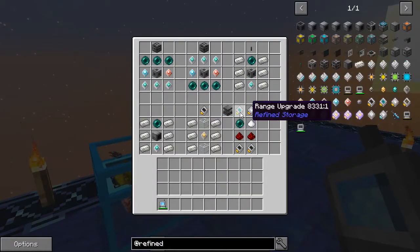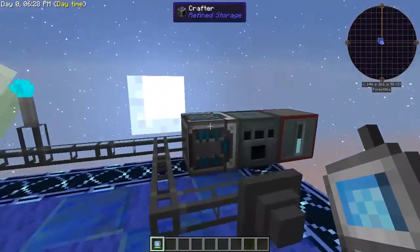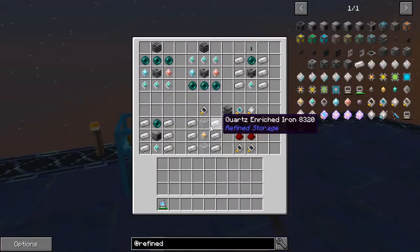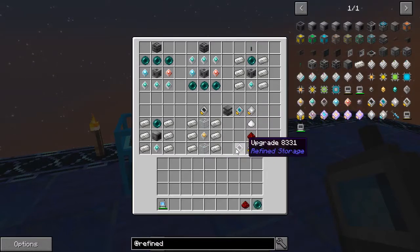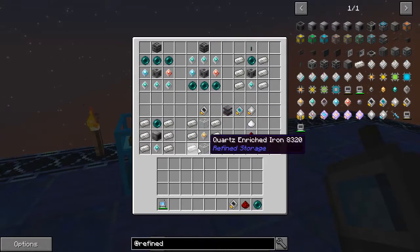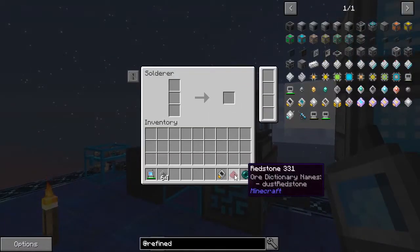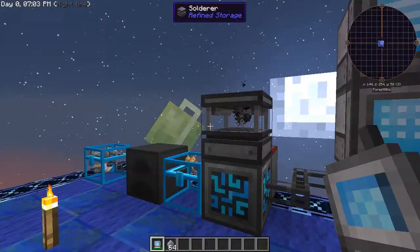You have your range upgrade and your speed upgrade. The speed upgrade is mostly for your crafters and other automated machines. These recipes require the solderer — you take the ender pearl, redstone, and a plain upgrade, which you make from an improved processor, two glass, and six quartz enriched iron. Come over to your solderer, put in ender pearl, redstone, and the upgrade, and boom — it is now making the range upgrade. Same for the speed upgrade — it has to be in your solderer.